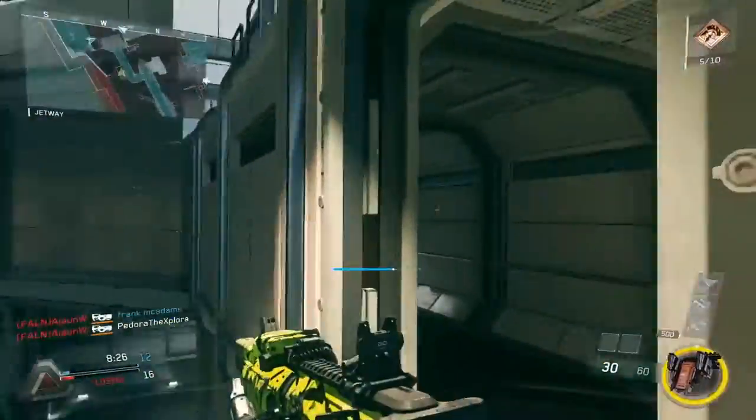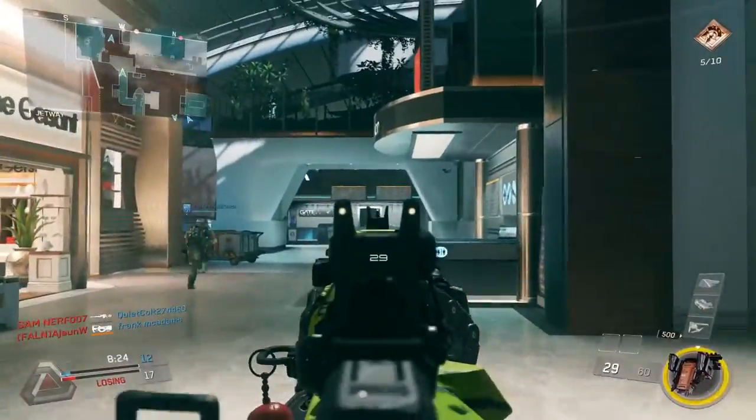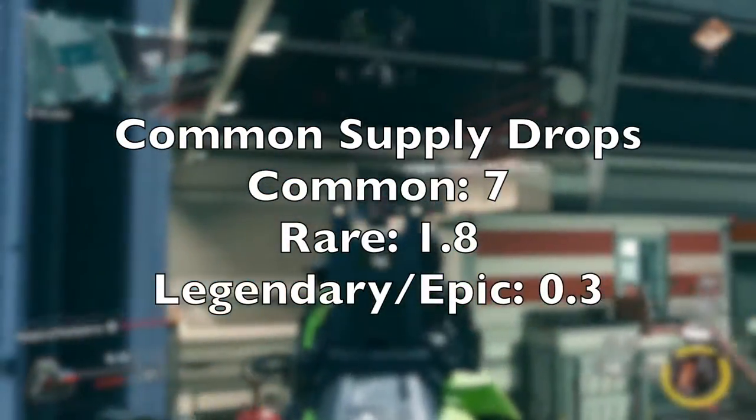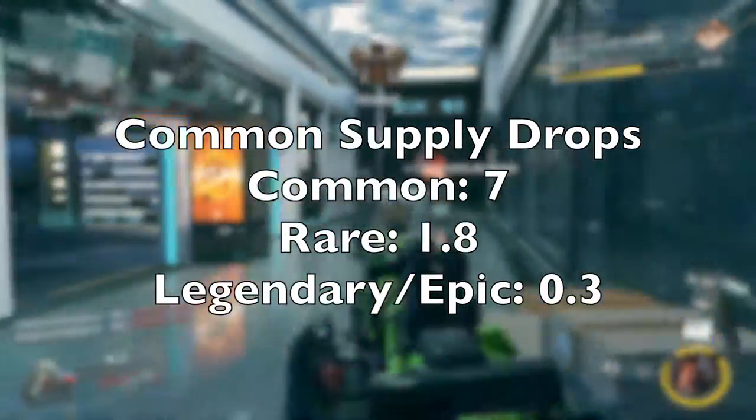In common supply drops — again, three common supply drops — on average you're going to get about seven common items, approximately 1.8 rare items, and approximately 0.2 or 0.3 legendary items or better.